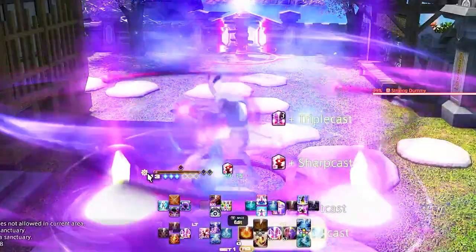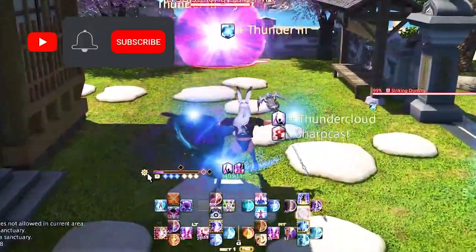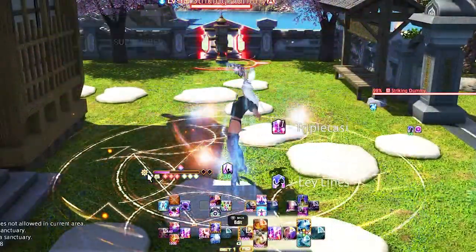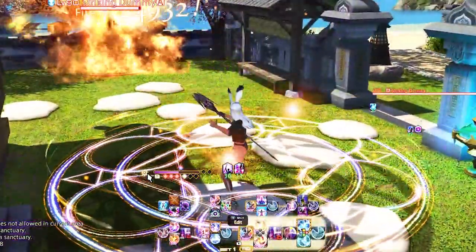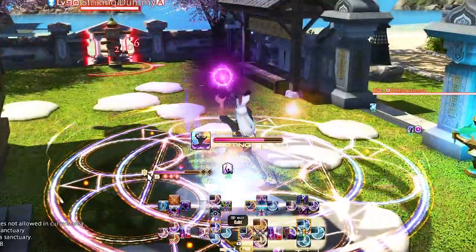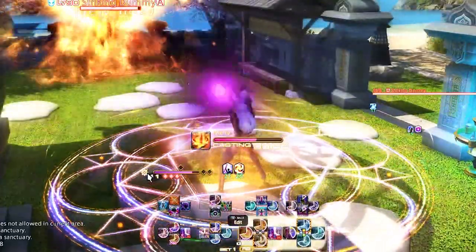This is based off the level 90 Balance opener, but it does sync down for lower level content. The issue is Black Mage low-level content is a very different rotation since they moved to Transpose. Black Mage also changes a lot when leveling around level 60 — below level 60 you're using Fire 1 until Fire 3 procs, and above level 60 you shift into more of your end-game rotation with Fire 4 and Blizzard 4.